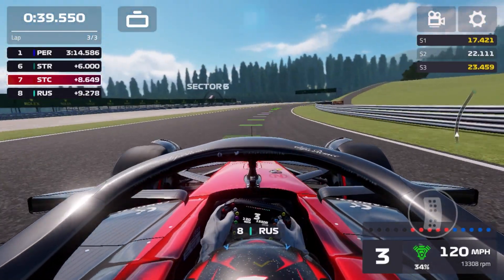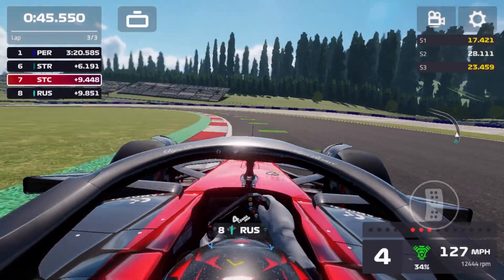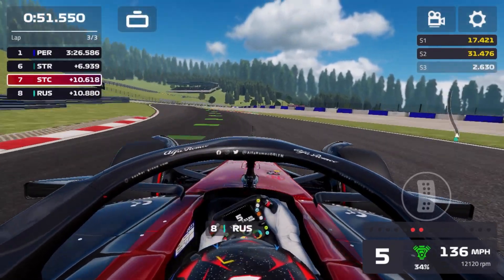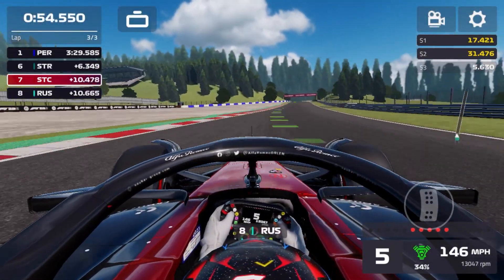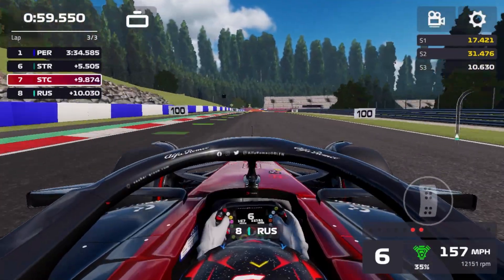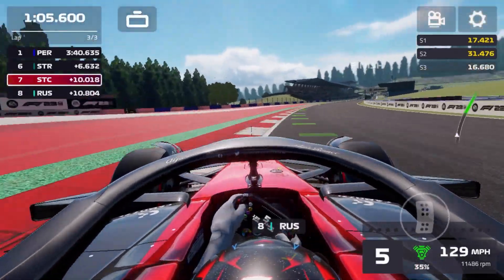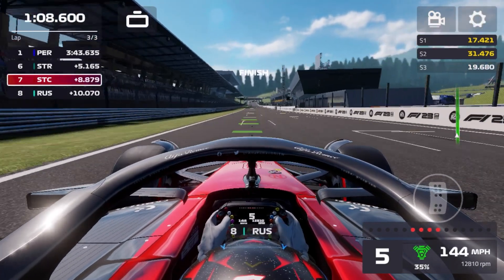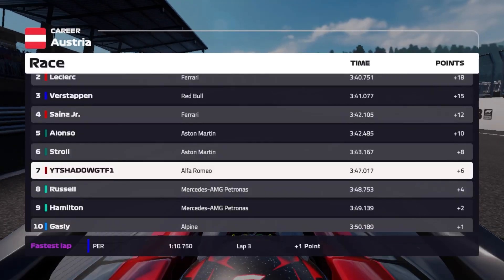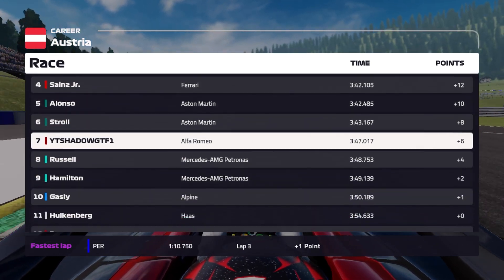Russell is about five or six tenths behind us, still keeping the pressure on. We're keeping our heads cool but anything can happen in this final stage. Making our way into the last sector — Russell is all over us, so we've got to be careful where we place the car into the final two corners. He tries to make a move up the inside; we defend the inside line successfully, go back to the racing line, and he tightens up on the apex — giving us breathing room into the final corner. We come across the line to take P7 in the Austrian Grand Prix. Perez wins ahead of Leclerc, Verstappen, Sainz, Alonso, and Stroll. We come home ahead of Russell, Hamilton, and Gasly.